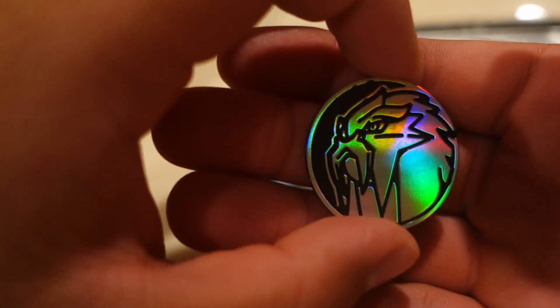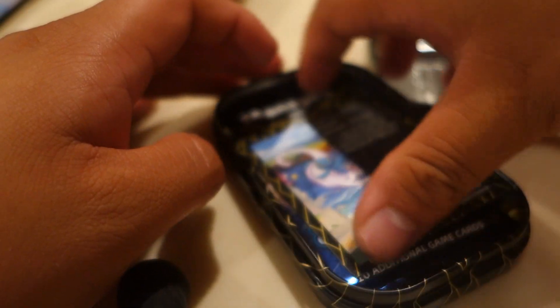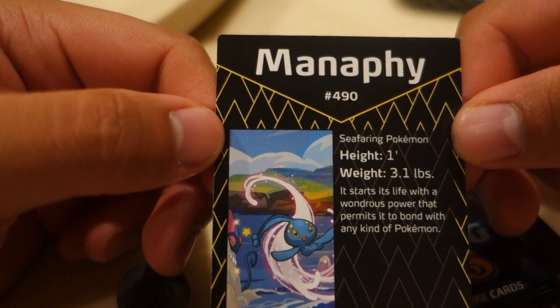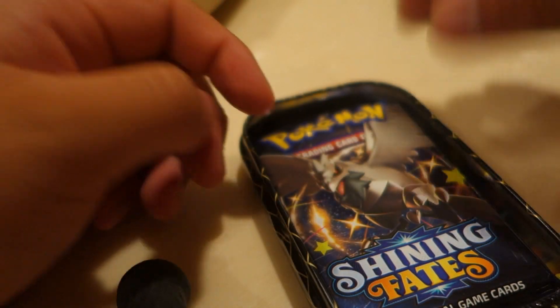Is it Pikachu? Oh no, it's a different one. Look at that — I think it's a Legendary Pokemon! So the box Pokemon is called ManMP. Height 1 foot, 3.1 pounds. Look at that — woohoo! These are cool tins.